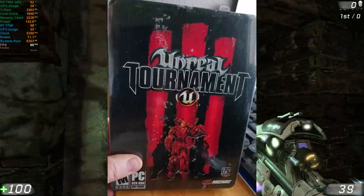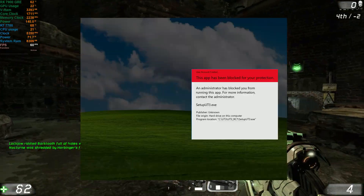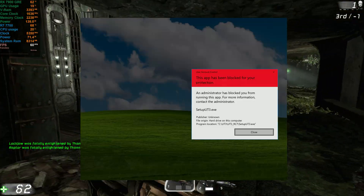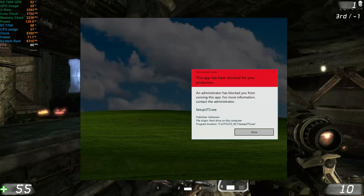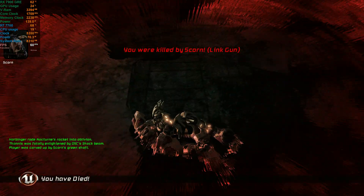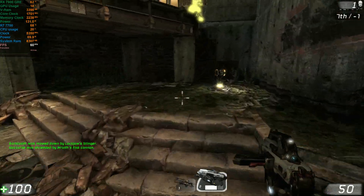I just got the Black Box edition of Unreal Tournament 3 in the mail today. I bought it second hand off of eBay, and when I went to install it, Windows kept blocking the install with a message telling me that for my safety, Windows has blocked the setup from running, and that I needed an admin's permission to run the setup. Nothing I did would run the setup, even trying to run it as the admin. Yelling at my computer 'I am the admin' didn't seem to work either.